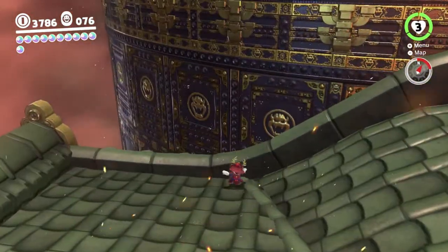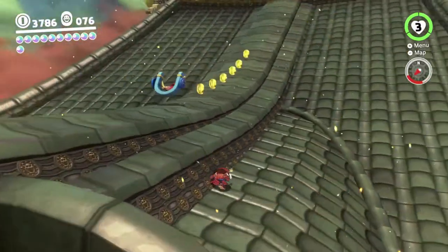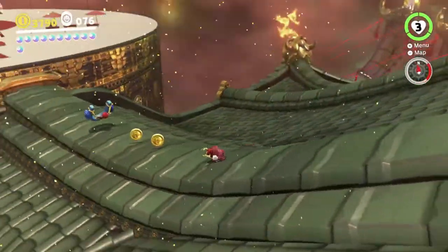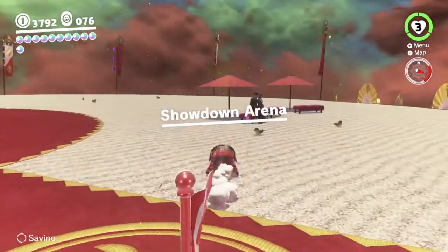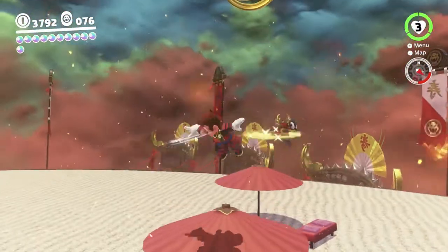Make our way down here. Up there is where we fought the Mecha Brood earlier — it's changed a bit because before it was just a boss fight, and now it's actually an area of the level. You can see there's now a checkpoint here which wasn't here before. There's also some New Donkers just sort of hanging out for some reason, and a couple of purple coins over here.